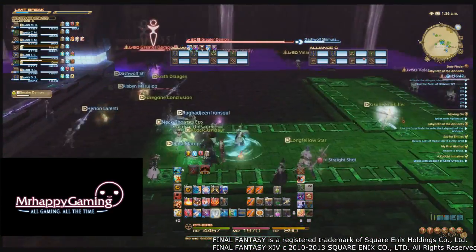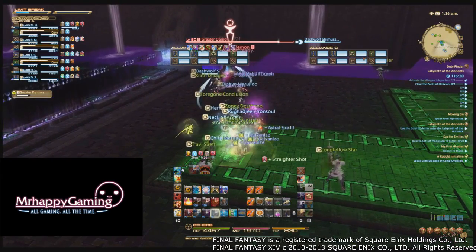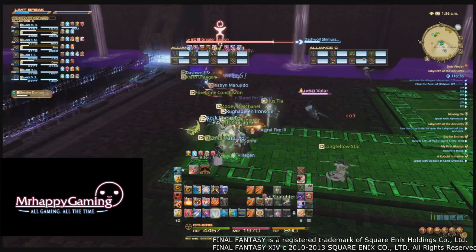The next trash has several imps and a couple of demons. The imps are really squishy and the demons don't do anything special, so just kill the imps, kill the demons, and then move on to trash pull number three.